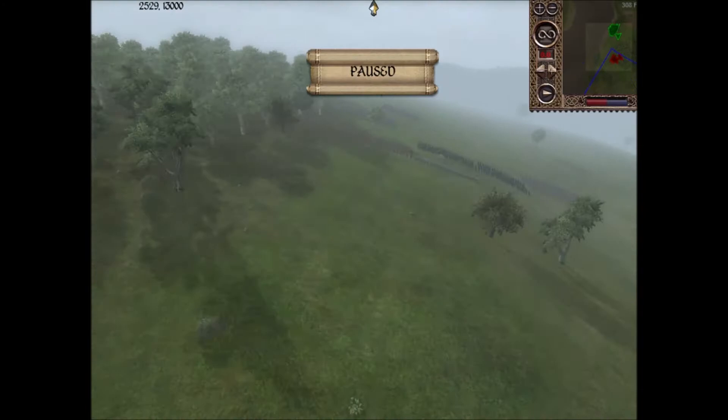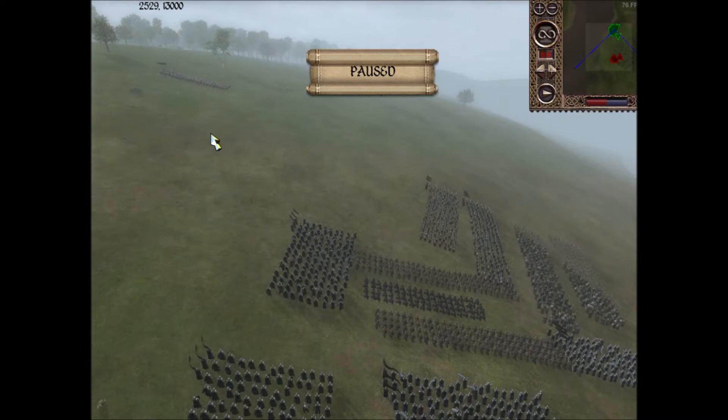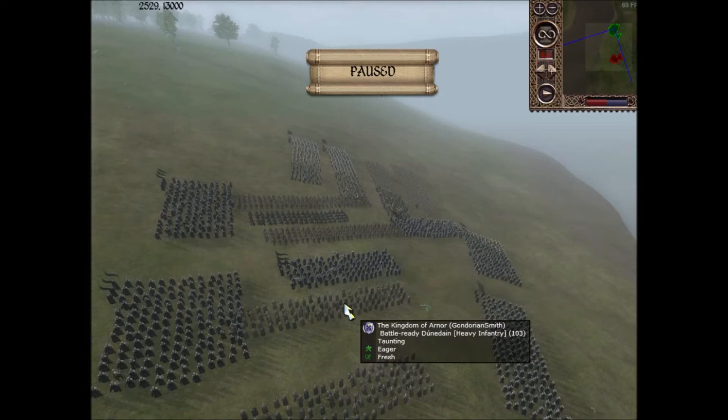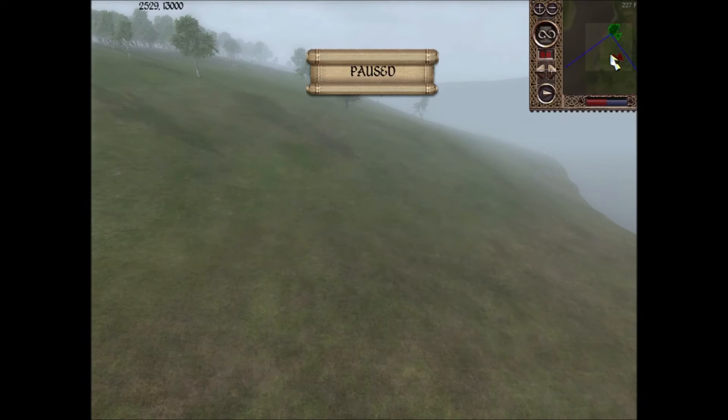We'll go over my army comp first, and then we'll go over Dark Elven King's, because most of his troops are hiding in the forest. I have three units of Arnor Pikemen — one is over there, due to a micro-mistake — two units of Dunedain Wardens, two units of Dunedain Rangers, one unit of Dunedain Bodyguards, five units of Arthedain Men-at-Arms, two units of Dismounted Dunedain Knights, two units of Battle-Ready Dunedain, two units of Knights of Ednuminas, and one Ballista.